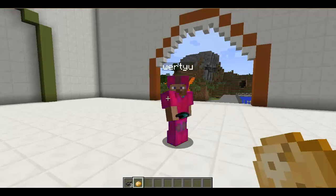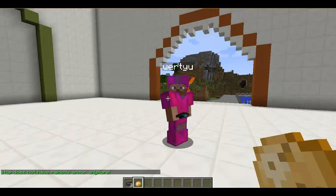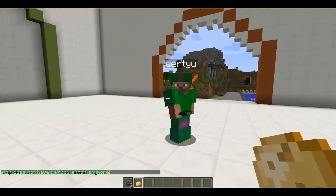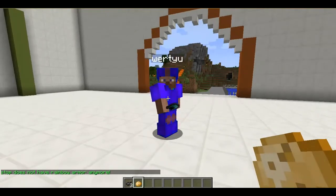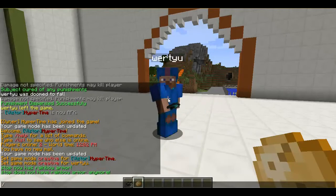I was supposed to type in — this is how you stop it: you type in slash rainbow and then stop. Stop does not have rainbow armor. Slash rainbow.